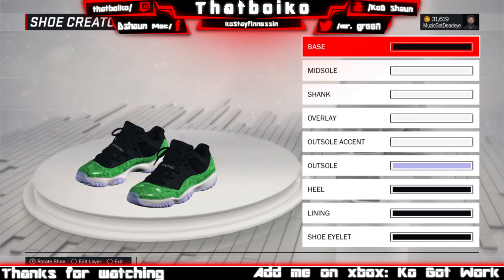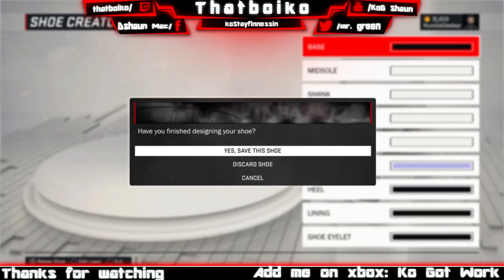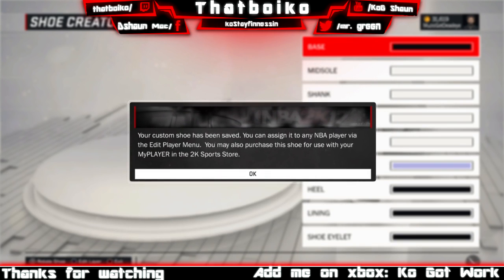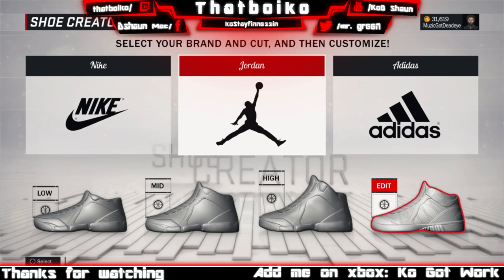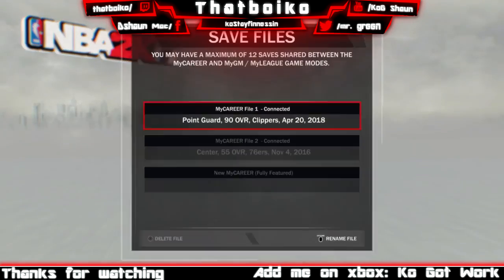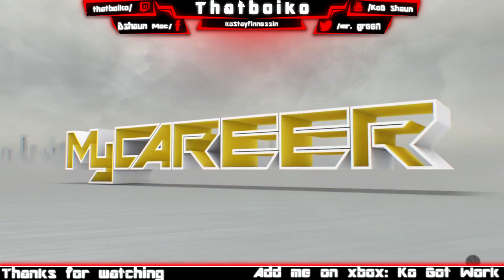So let me run you back through the glitch. Basically what you're doing: you start off by making the shoe — I'm doing an example with Jordan. You make a Jordan shoe, create it, equip it to your guy. After you equip it to your guy, you delete the shoe, make a new shoe, and make the name the same thing — save it as the same name. Then once you go into MyCareer, you should have the new shoes and the old ones. Basically what this does is trick the system that you have the same shoes, but you really have different shoes.